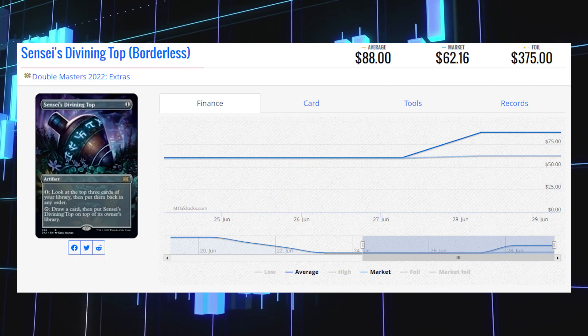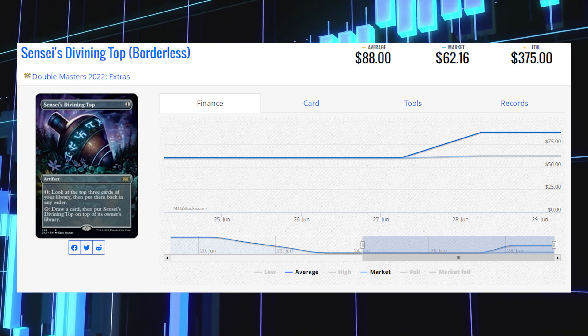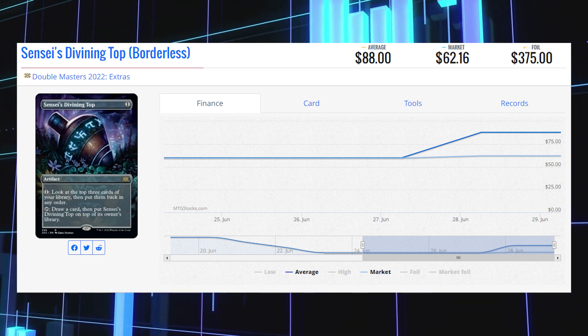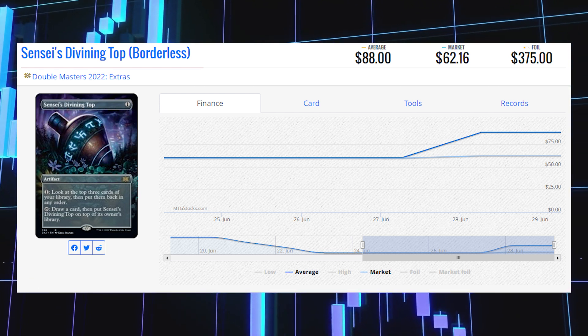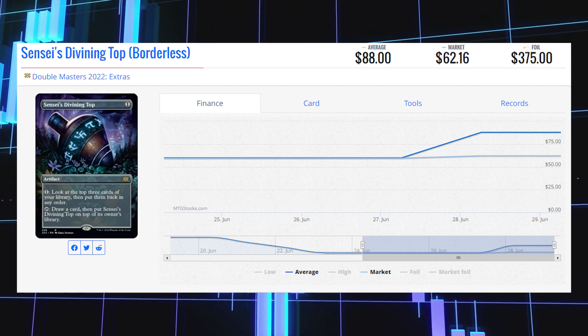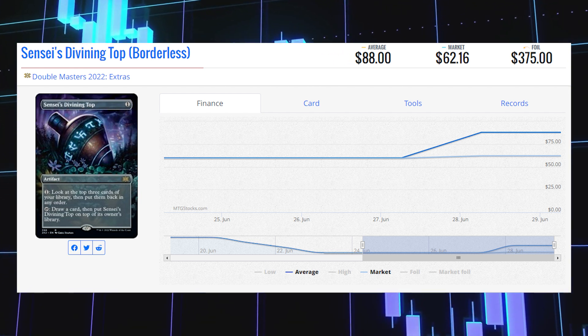The first borderless card I wanted to talk about today is Sensei's Divining Top. This Double Masters 2022 borderless version of the rare is sitting at $62.16 for its market price right now. Its average price is $88, with its average foil price at a whopping $375.